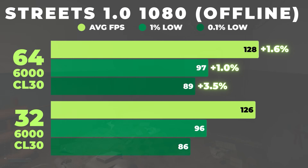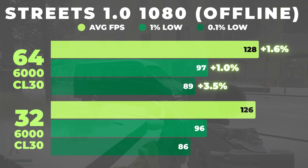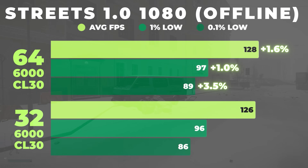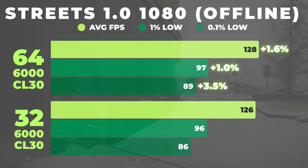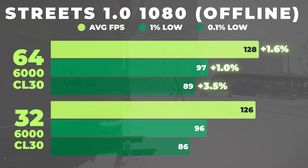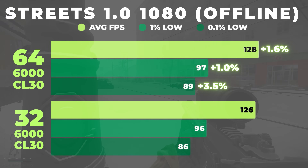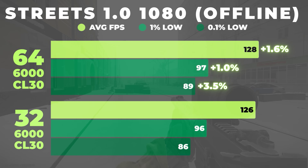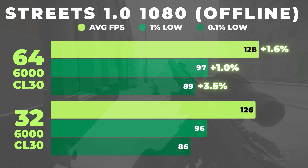We'll start with the capacity comparisons: 32 versus 64 gigs. Starting at 1080 offline, the difference between 32 and 64 gigs is pretty much negligible in average FPS — 128 versus 126, about a 1.6% difference which is basically margin of error. The more interesting part is the lows. The 1% lows barely move but the 0.1% lows are about 3.5% better on 64 gigs, meaning it's slightly smoother and a little bit less micro-stutters.